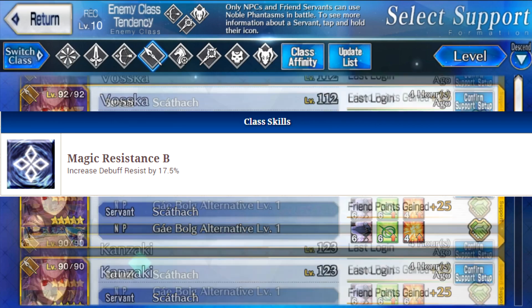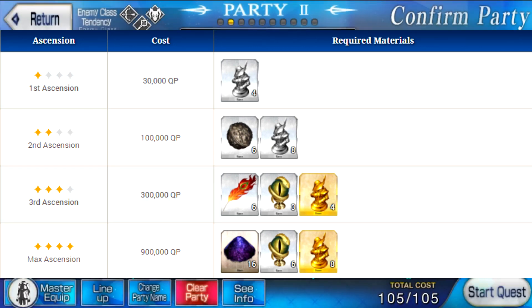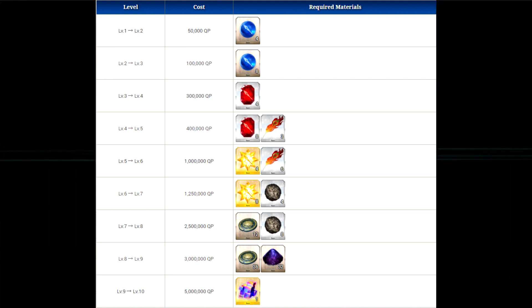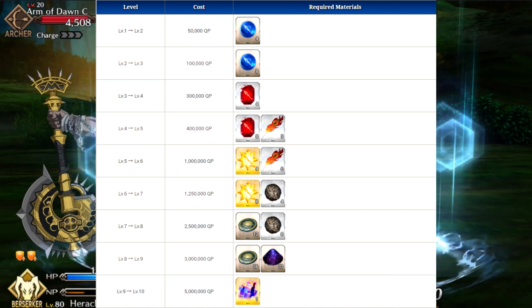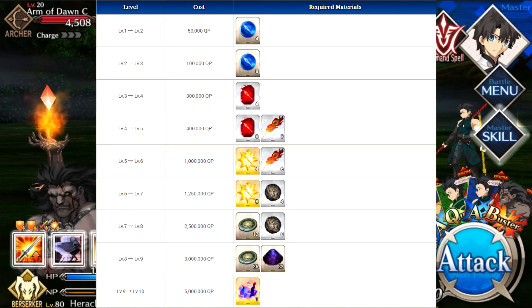For his ascension and skill enhancement materials — for ascension he's going to need some seeds, feathers, serpent jewels, and void dust. For skill enhancements he's going to need more feathers, seeds, proof of heroes, and dust. Overall he doesn't need all that much to completely max his character out, which is really nice because honestly he's definitely not one of the best servants in the game.